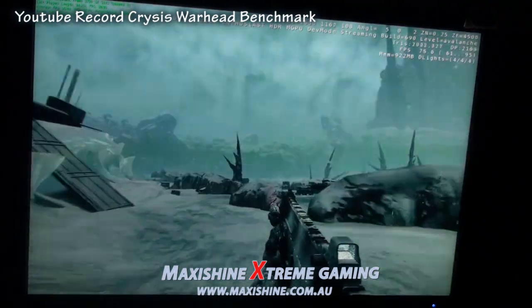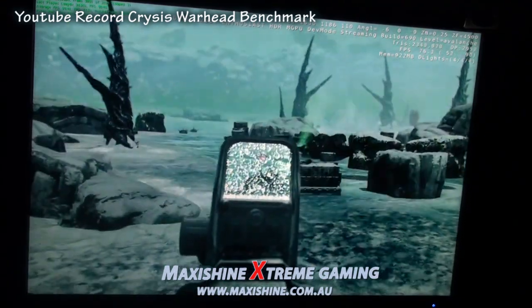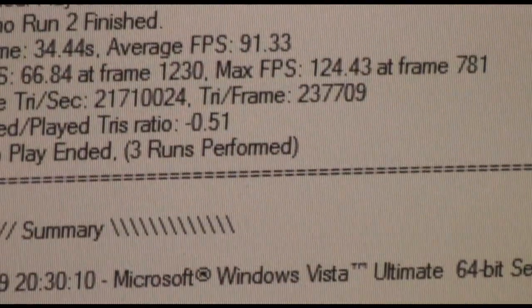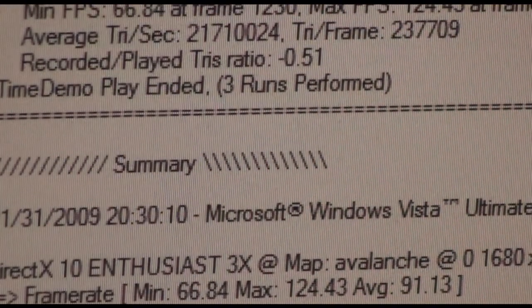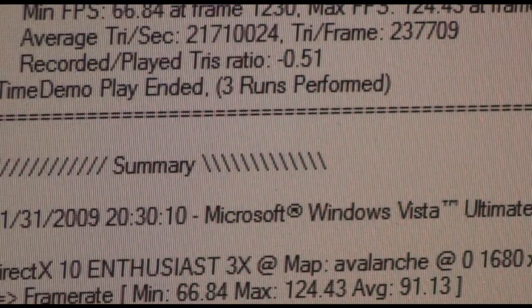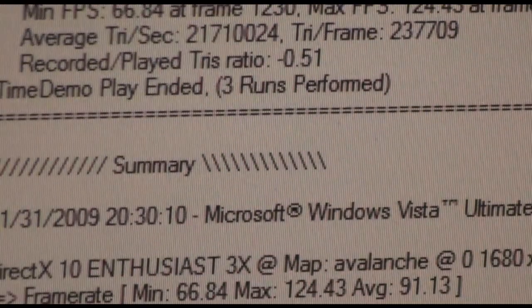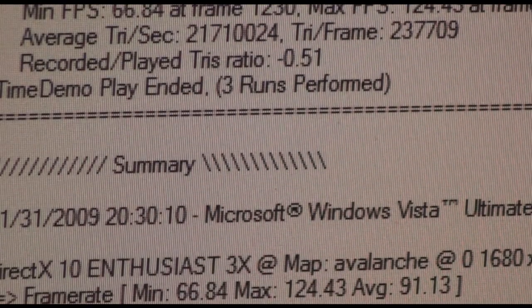This is Avalanche — it's been run by a few YouTube hardware reviewers. Check that out! Minimum frames per second: 66.8, max 124, and an average of 91.3. Getting pretty close to 100 as an average for 22-inch monitors — that's pretty good.